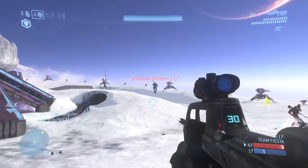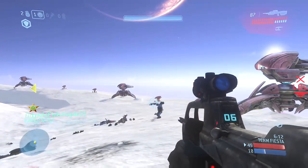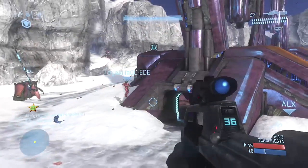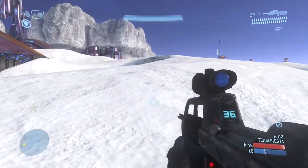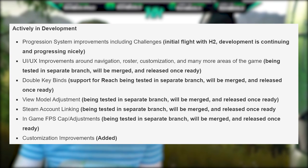I want to mention two key categories in MCC development: things actively in development, and things in design. Actively in development right now are the progression system, UI improvements, double key binds, view model adjustments, and the new addition of Steam account linking — which is awesome, because inviting people on MCC right now is a bit of a mess.